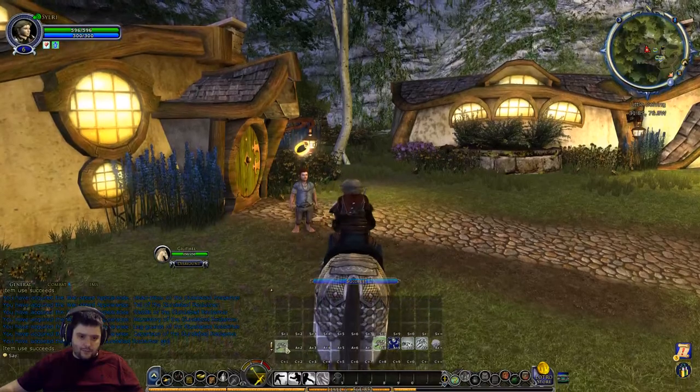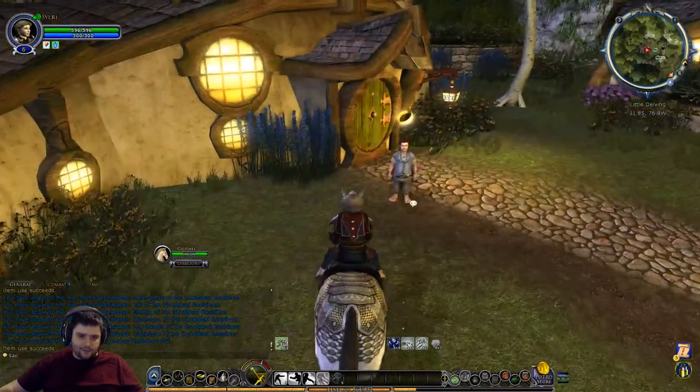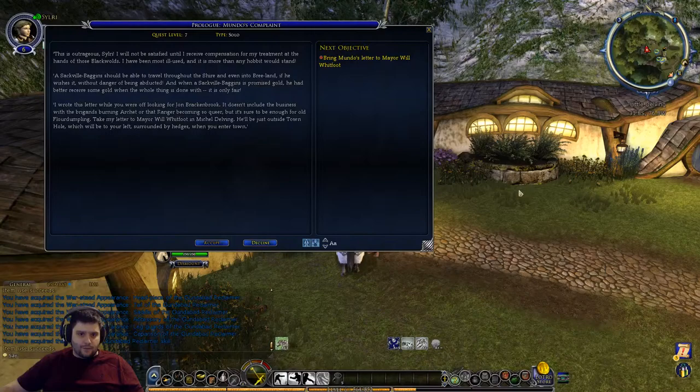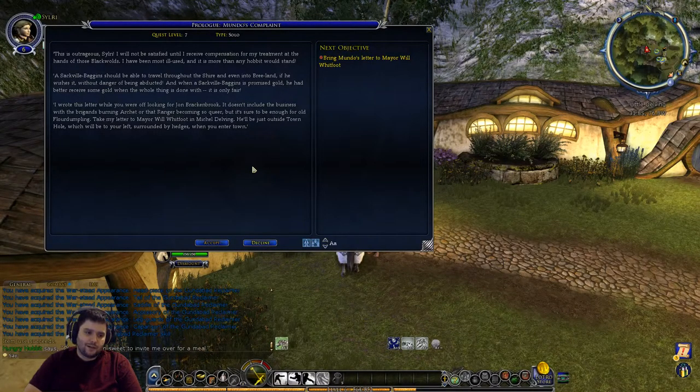I'll put that in Alt+1 since that's my muscle memory for summoning a horse. We can also get our prologue quest for the Hobbit prologue of the epic story. As with all races there is a prologue unique to each race, but you can do it with any character - so you can go off to the various starter regions and do all the prologues on one character. We haven't actually done the Hobbit one yet. It takes place entirely in the Shire, then we go off to the Prancing Pony to start Epic Volume 1, Book 1.